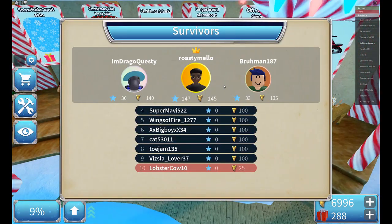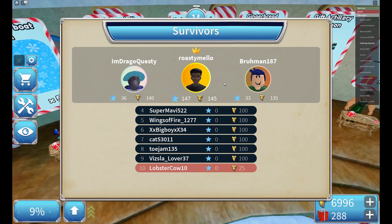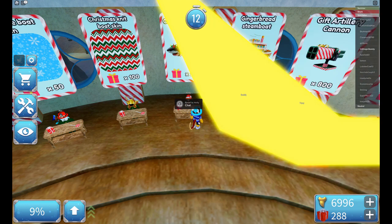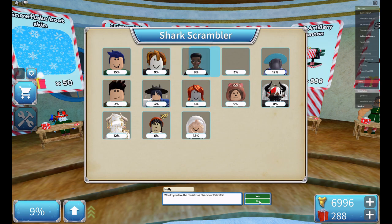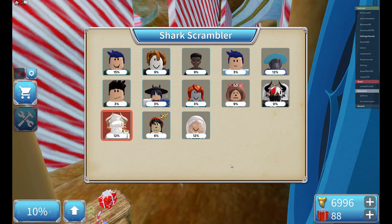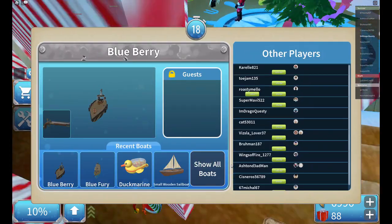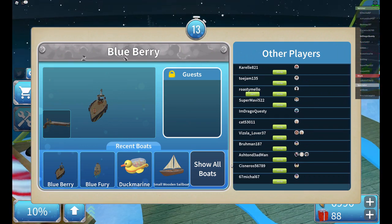Here we are with all the presents that we need for the moment, and plenty to spare. I'm on second place on the board — nice. Now that I got 200 presents — Santa would like some gifts. If you get me some, you can have this Christmas shark. I've been working hard on it all day. Would you like the Christmas shark for 200 gifts? Yes. Take care of my shark. Now that we got the shark, we'll just wait until we become the shark — I'll skip ahead till that moment comes.